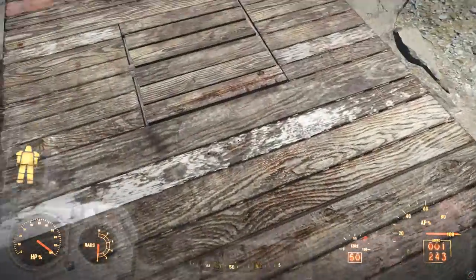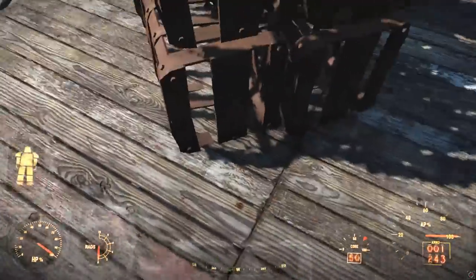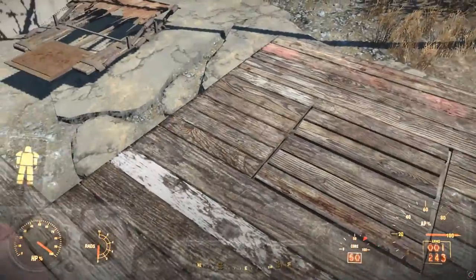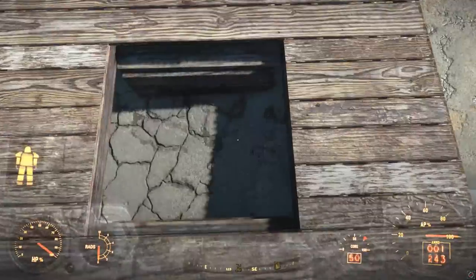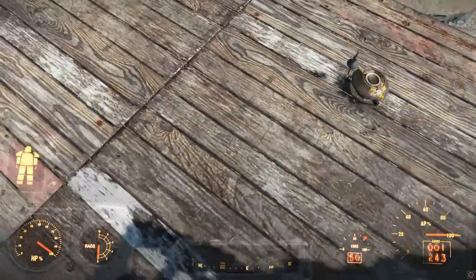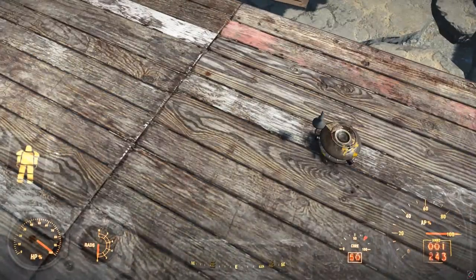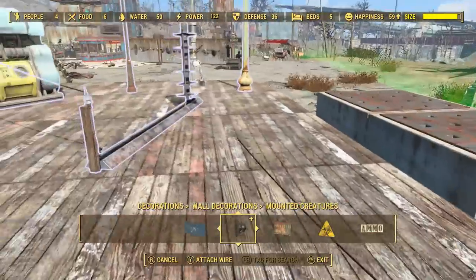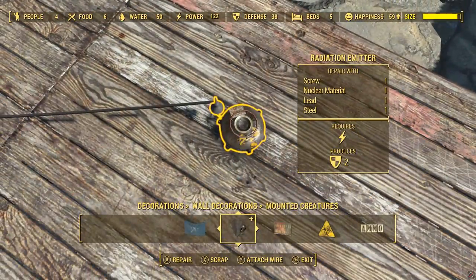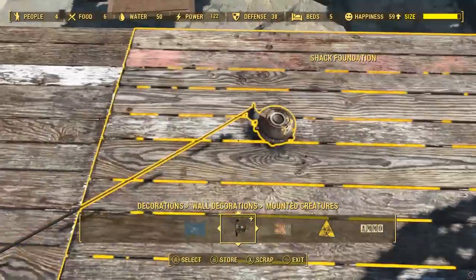Another new thing is the trap door, which is quite useful. This doesn't require any power - it kind of connects to wood flooring in the usual way, and when someone steps on that, they basically fall through. So you could potentially use those railings I mentioned earlier to kind of lure raiders or something onto the trap door and then they'll fall through there. I'm not sure if this is a new one or not, but there's a radiation trap - once you power it up, it basically sends off radiation. I'm not even sure if this is in the DLC or not, but I'll just mention it either way.